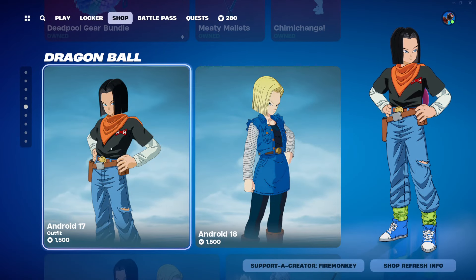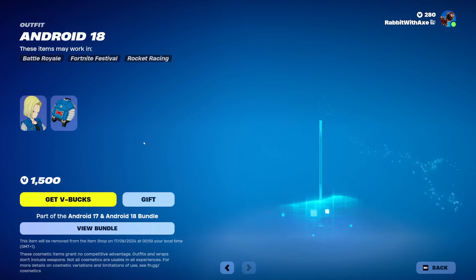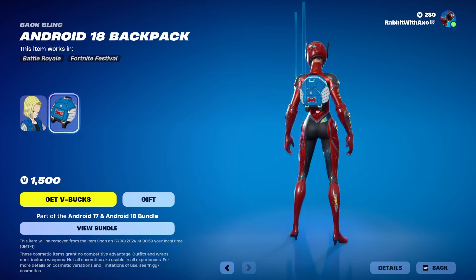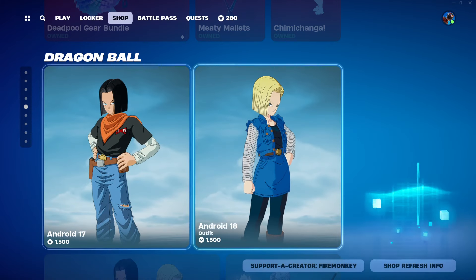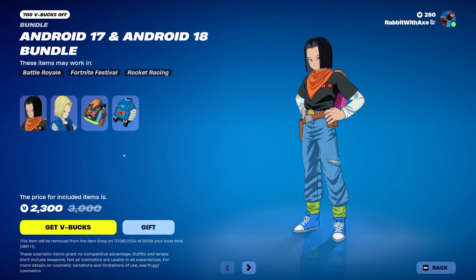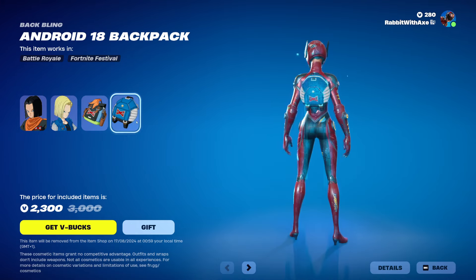Oh, Dragon Ball! We've got new Android 17 with Android 17 backpack, and Android 18 with Android 18 backpack. Both androids are now in game. There's also a bundle where you can get all of the items included with the skins. Very nice.